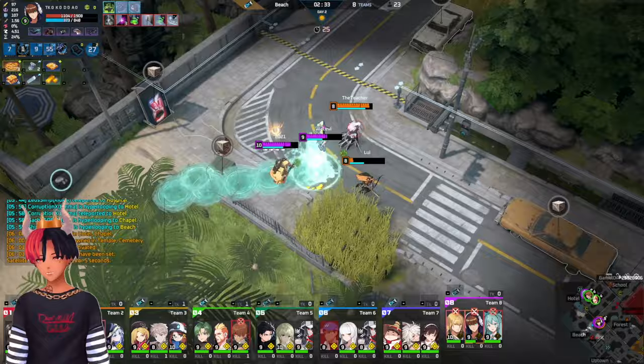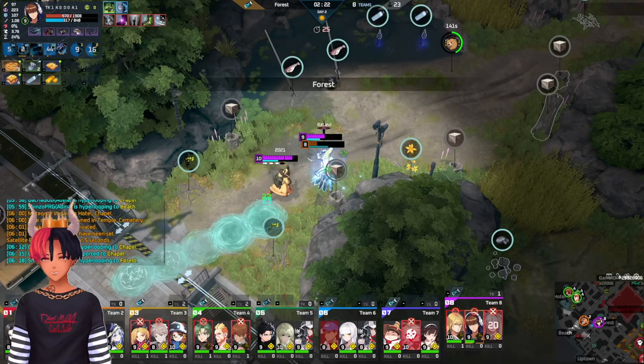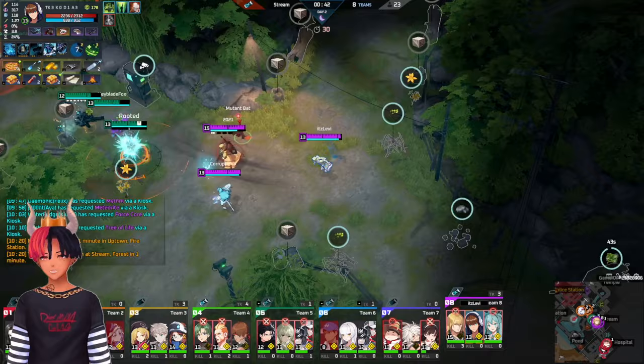Magnus' biggest strength is how much utility he can provide for a team. In addition to having a wall stun, his Q is a projectile which can be used to slow enemies trying to run away. This skill has a fairly long range, so you can use it to check bushes from a safe distance. Magnus is also a great chaser with his bike, but be careful when using it to engage.